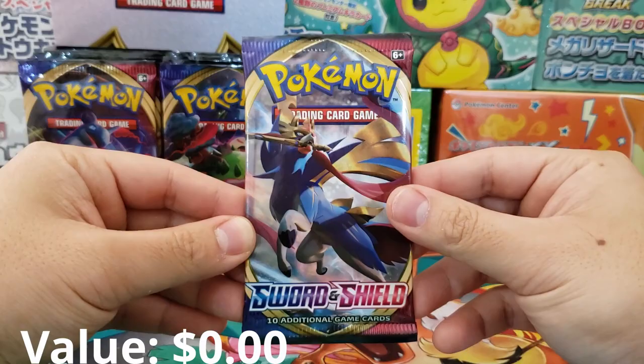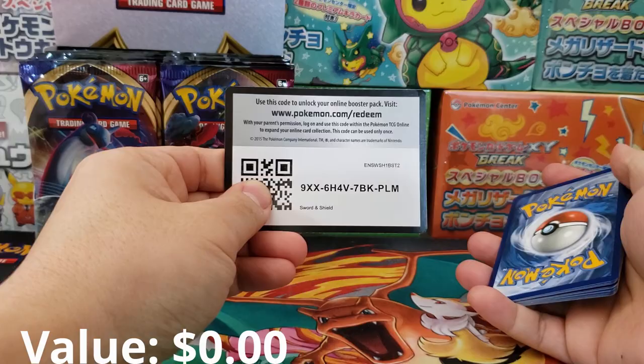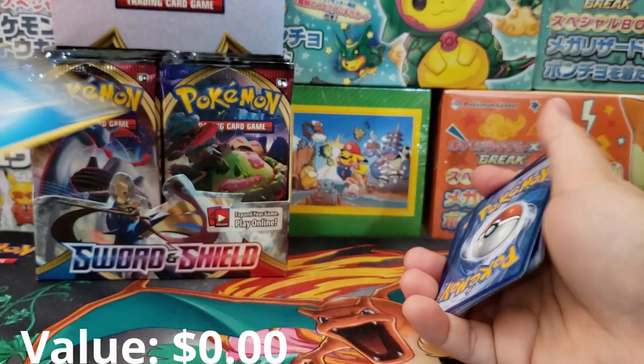The most expensive card in the Sword and Shield base set is of course Zacian V — the secret rare version. It's still going for like $40 to $50, so it's a pretty expensive card. If you get even one copy of that card inside of your pack, then you're going to easily make back the money on your booster box.